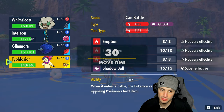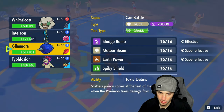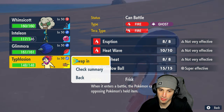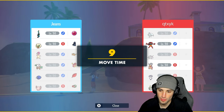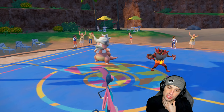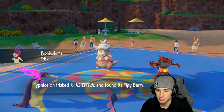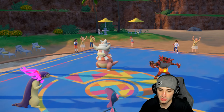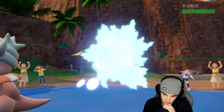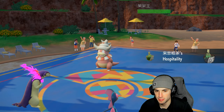I want to swap Whimsicott out — might just go into Typhlosion. I definitely want to bring in Typhlosion here. I think they swap Incineroar; I'm still going for a Snipe Shot. Swapping Whimsicott out because I really don't want to go into sleep. They could set up trick room, but if they do, they do. They've got a Figgy Berry and Leftovers. Incineroar withdraws, going into snow Pokémon — Ninetales and Sinistcha — trick room has to come out here. Slowking heals up.